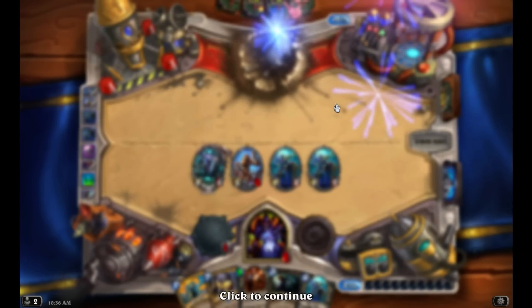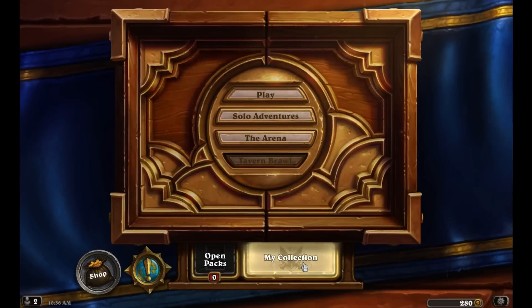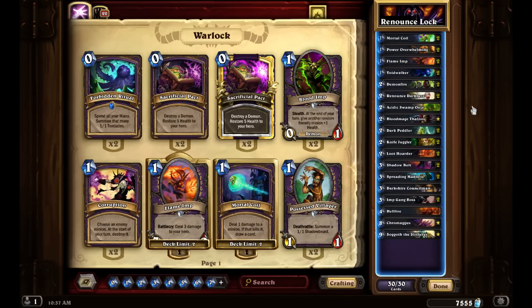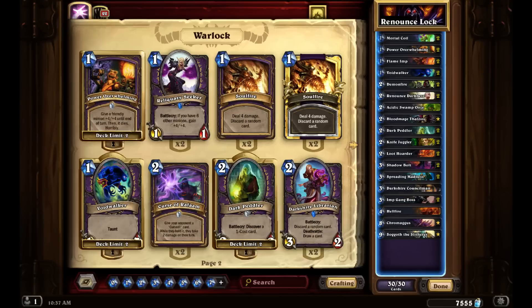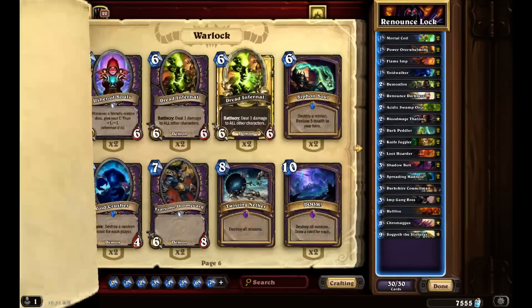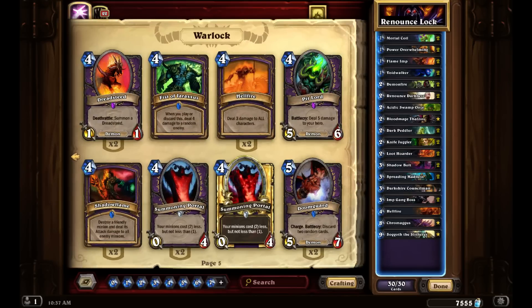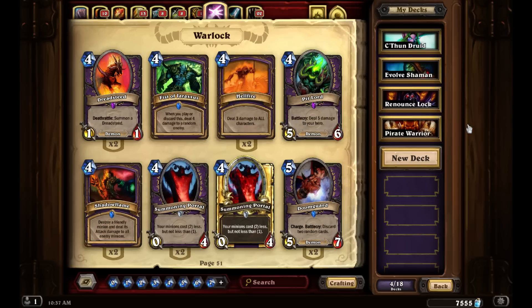Well, there we go — Renounce finally worked out! I mean, we got two wins out of this deck, but the first one doesn't really count. Renounce Lock — I'm sure there's a better way to do this. I'm wondering if there are better ways to just add more draw. I think you've got to mulligan a little harder. I don't know about these late game neutral Legendaries. The late game Warlock stuff — there's no point looking at it since you never want to be casting late game Warlock cards. I might go double Hellfire. Anyway, I'm sure there'll be a lot of fun Renounce Lock builds coming out. Thank you for watching — I'm coming back with C'Thun Druid stuff next. See you next time.